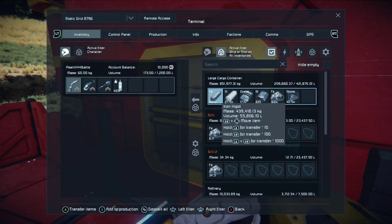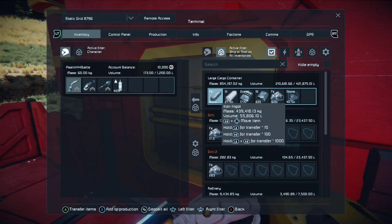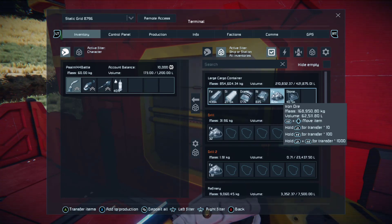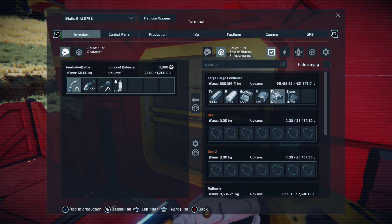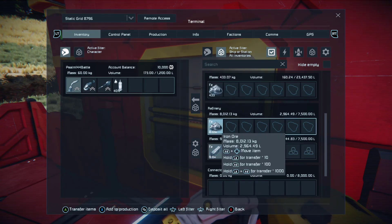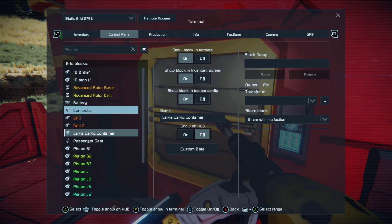I currently have 439,000 iron ore in storage — and I've taken several hundred thousand out of this cargo container to build things. I have another 169,000 iron here waiting to process, and 40,000 stone waiting to process. The refinery is hard at work — it's got another 9,700 iron there. And all I do: the rotors are just kind of working on their own.